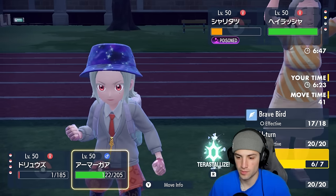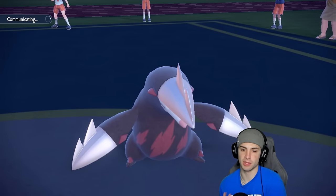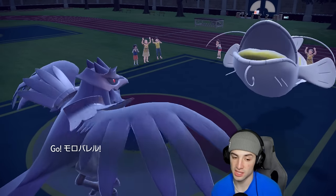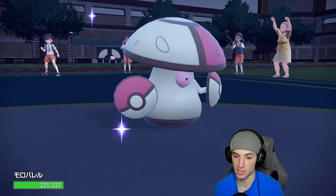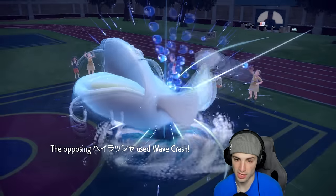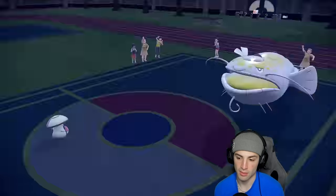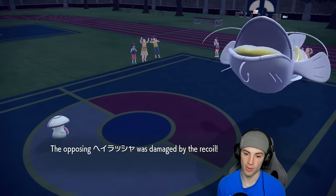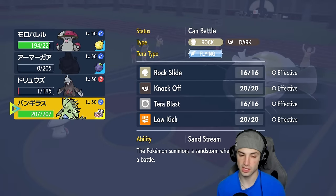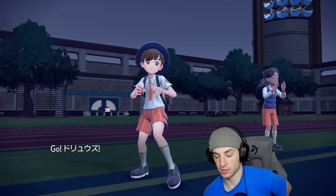We use our Citrus Berry and consider Taunting but just Roost to get HP back. We want to land a Clear Smog — if we can get rid of stat changes that's massive, because eventually Tatsugiri will die through poison. Dondozo goes for Wave Crash into Corviknight, Corviknight faints, but that's okay. We bring out Excadrill and we'll try to land Clear Smog. I accidentally KO'd Excadrill from Stealth Rocks — that was my error.